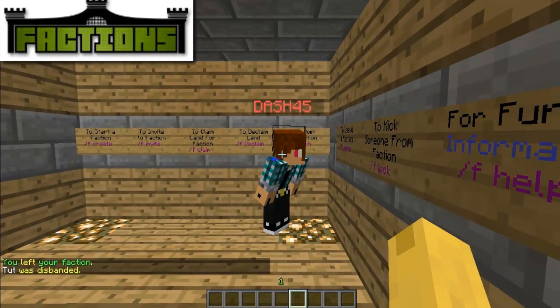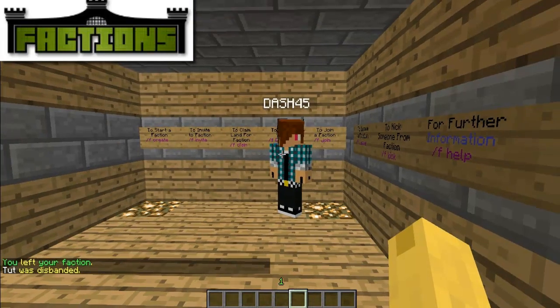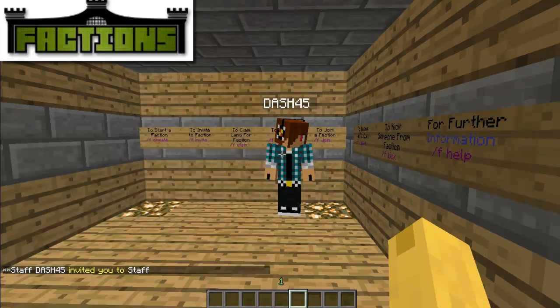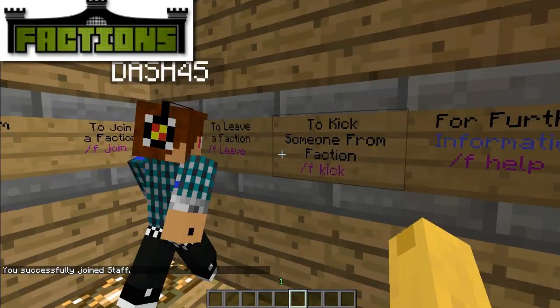To start again — slash f create and then put the name for the faction to get it started. Now if you're just tired of the faction, you can just do slash f leave.